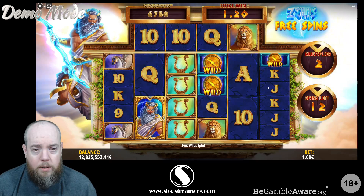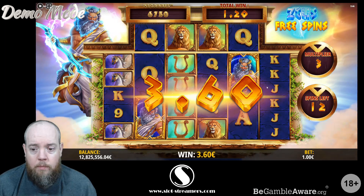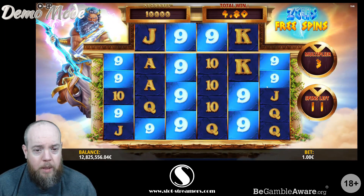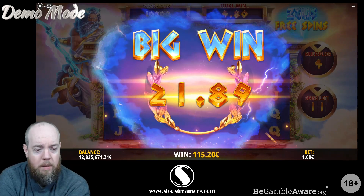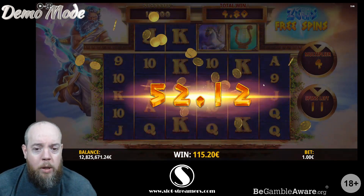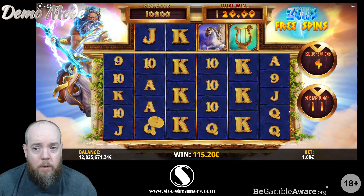There's the Zeus Wilds. I don't know if that only triggers in the bonus or not. Let's get the multiplier up a little bit. That's a lot of nines actually — 115 pounds worth of wilds — nines. I wouldn't have been unhappy with that, especially with 11 spins left. The multiplier's only on four.